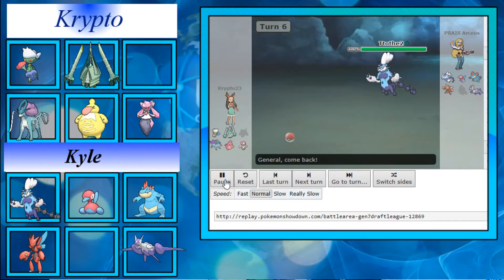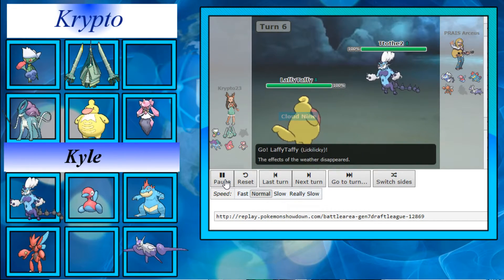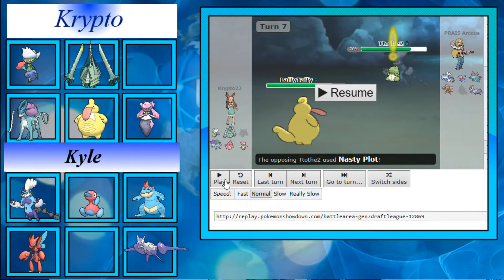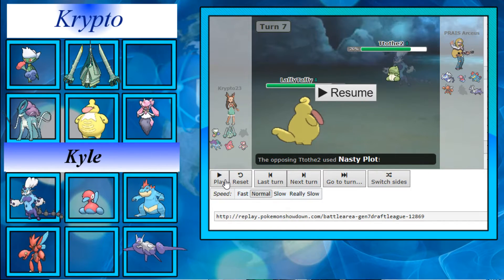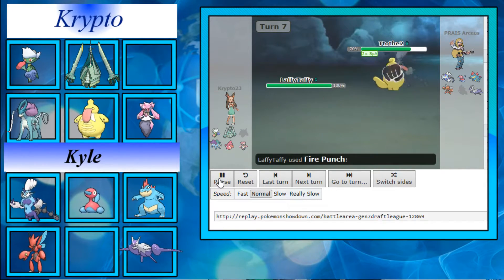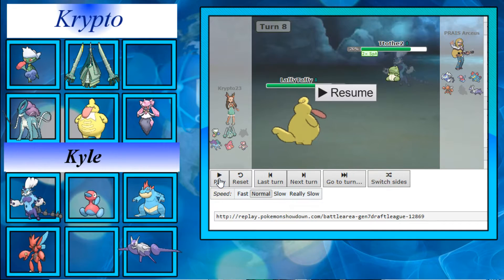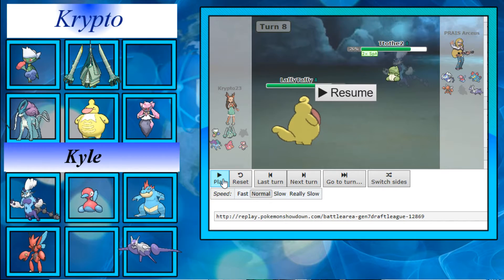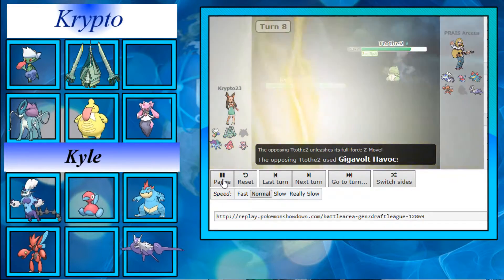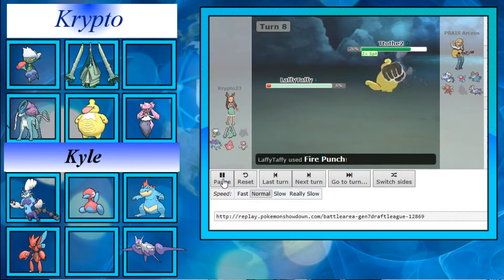I switch hard into Lickilicky at this point, which can take a plus-2 Gigavolt Havoc. He shows the Substitute — definitely a problem. He goes for Nasty Plot. I calced that a non-defensive Thundurus's sub could be broken by Fire Punch, but as you can see it does not break — he's packing enough defense. Now he's behind a sub with a Nasty Plot up.